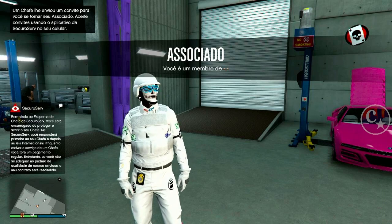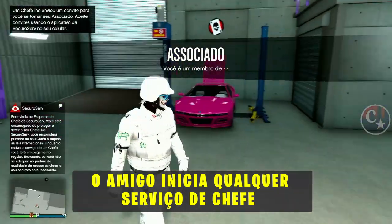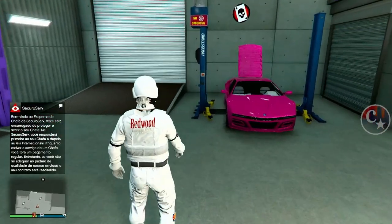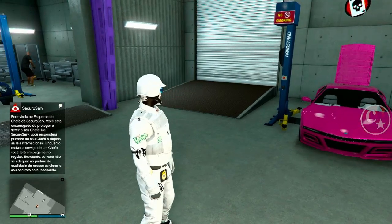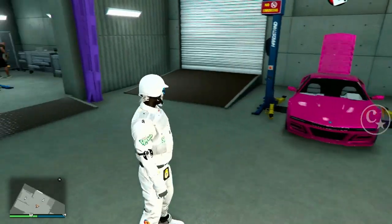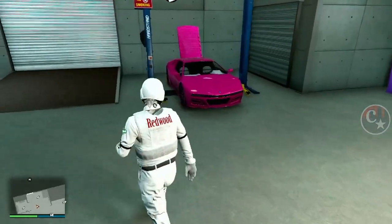Agora, galera, peça ao amigo para entrar em qualquer serviço de chefe — seja assassino de aluguel, seja qualquer coisa. Não importa. Ele simplesmente vai entrar no serviço e vai me avisar, porque eu não estou vendo a mensagem de que começou o serviço. Então ele me avisa e, assim que ele me avisar, a gente vai se aproximar do veículo e colocar a setinha da direita.